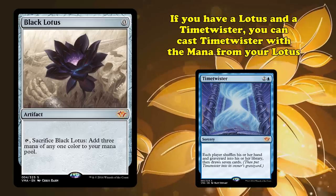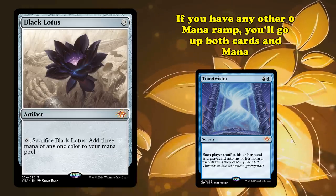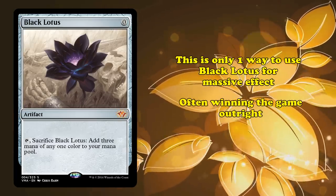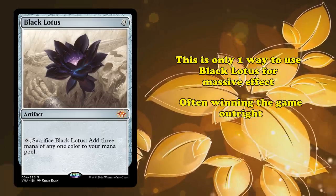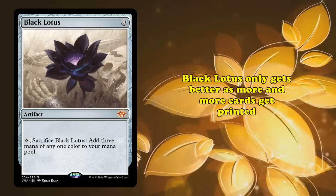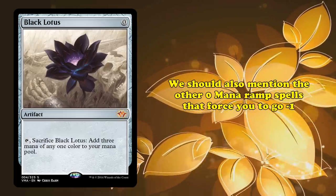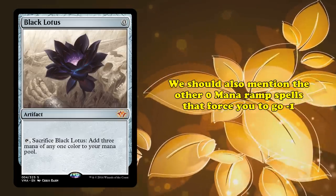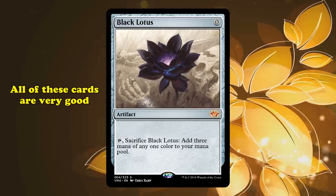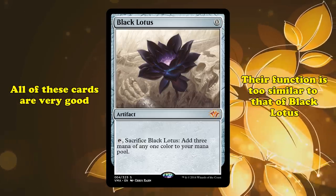For example, if you have a Lotus and a Time Twister, you can cast Time Twister off your Lotus, and if you have any other 0 mana ramp or copies of Lotus, you'll actually go up in both cards and mana. This is only one of tons of interactions that put you way ahead as early as the first turn of the game, or more often than not, simply win it right away. In fact, Black Lotus was commonly used as part of the Channel-Fireball combo, as it was the easiest way to get the 4 mana you needed to pull the combo off. Black Lotus is one of those cards that only gets more broken as more cards get printed. Before we wrap up, we should also mention the other 0 mana ramp cards that make you go minus 1 — specifically Simian and Elvish Spirit Guide, Mox Diamond, Chrome Mox, Lotus Petal, and Lion's Eye Diamond. All of these cards are good and might have made the list as well, but their function is too similar to Black Lotus to really warrant their own spots.